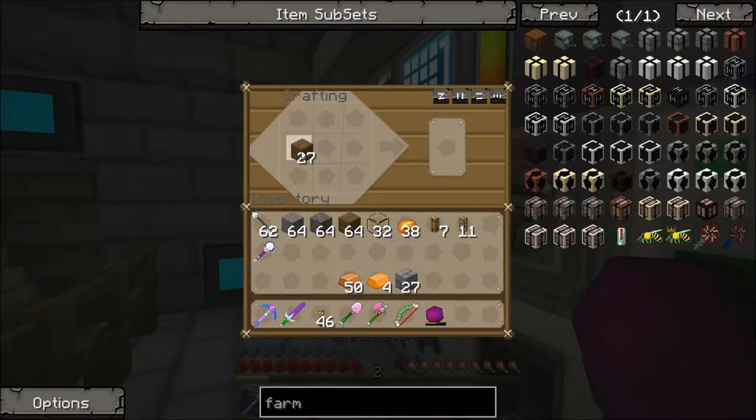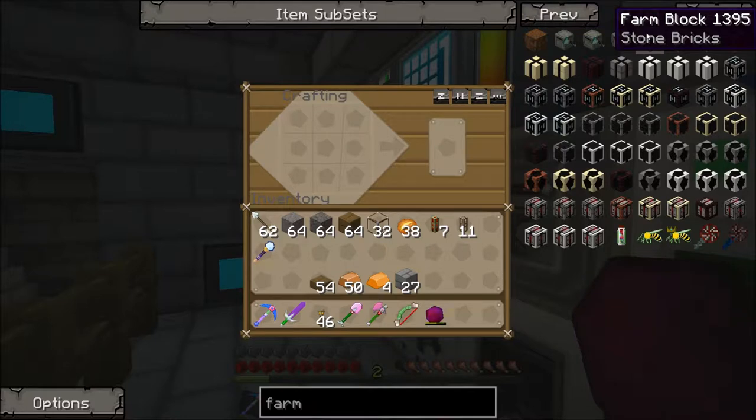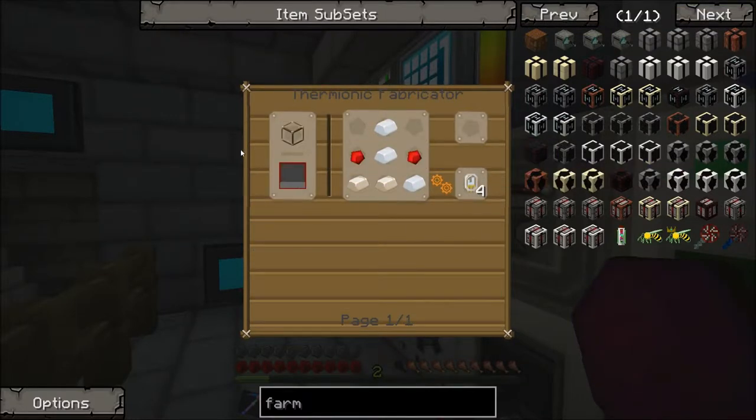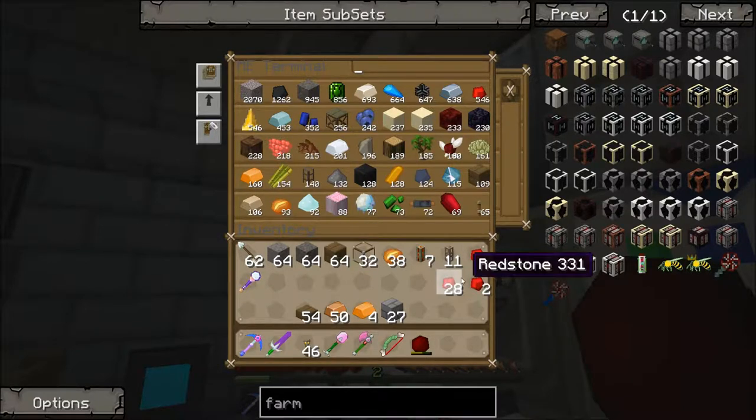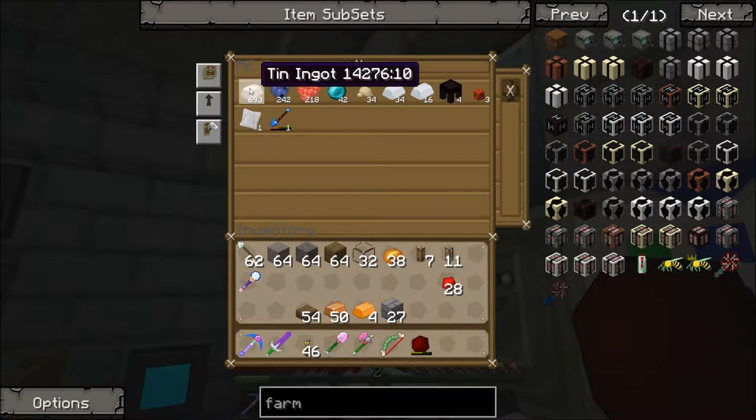We need 54 copper, 54 copper, 27 wood, and 27 stone bricks. So 54 copper, and 27 stone bricks — there we go, that should be good enough for now. So now what we need is — what's it called, Max? We just need the tin electron tubes. We need 56 tin electron tubes. It's in multiples of 4, so we're going to need 14 lots of this — 14 times 5, which is 70. Oh jeez, 70.